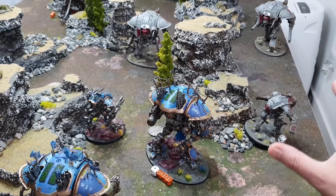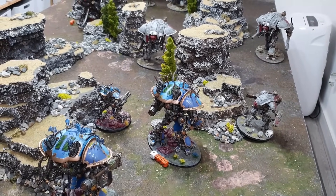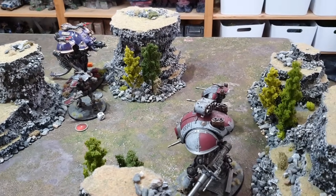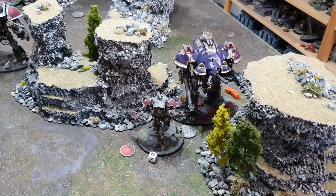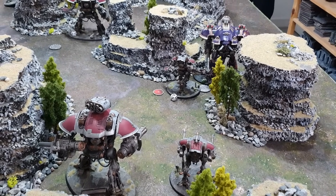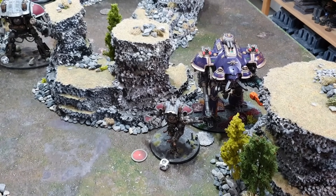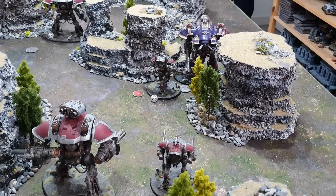Turn 3 setup: the damaged War Glaive on two wounds is just going to shoot and charge since it's likely dead anyway. The Errant is out of charge range so it stomps forward to add firepower. The Paladin is repositioned to see down the line toward the Executioner and across to the Tyrant. There's a red Battle Shock token on my Armiger — failed its Battle Shock test, giving it minus one to wound. Titanic and aircraft don't make Desperate Breakout tests, but baby Armigers aren't Titanic, so I need to pull it out of combat to avoid potentially losing it.